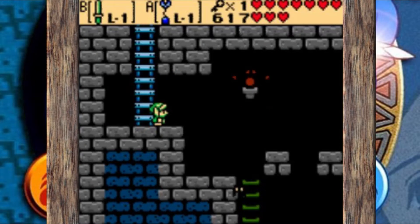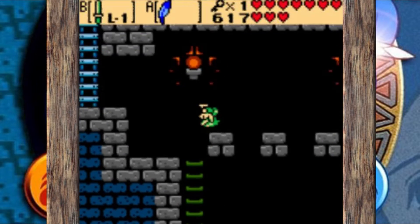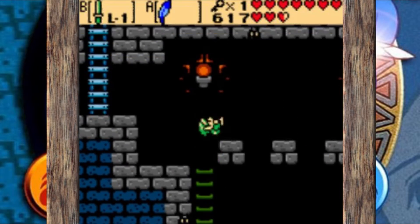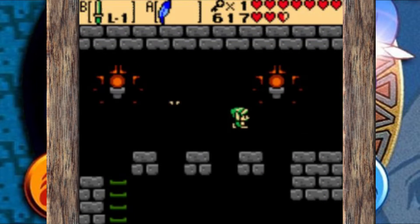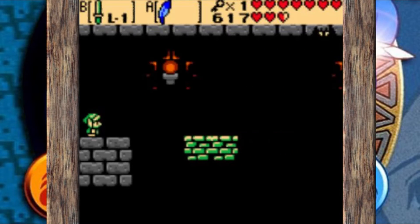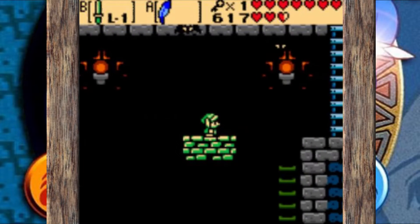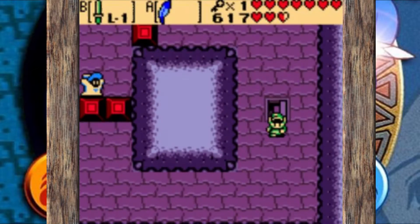This is part 32 of the 100% walkthrough for Oracle of Ages. In this part we go through the third part of Mermaid's Cave, which is the sixth dungeon in the game. We get the boss key, we get a ring outside the dungeon entrance, and then we return to the past. Since that's the last note I have down, we basically return to the past and do almost nothing beyond getting the big key.